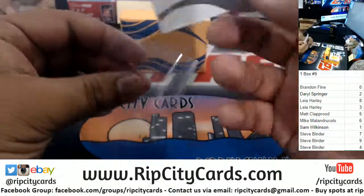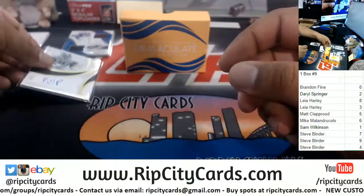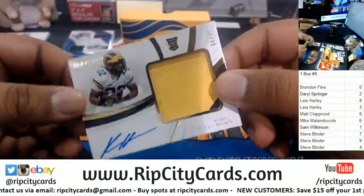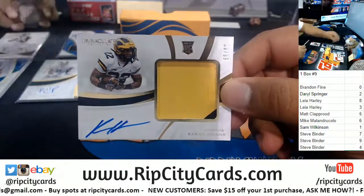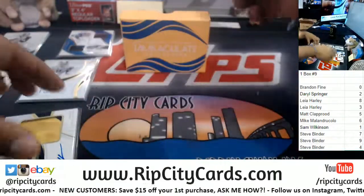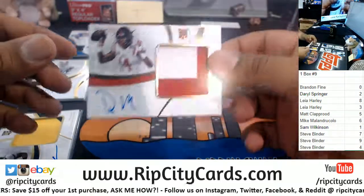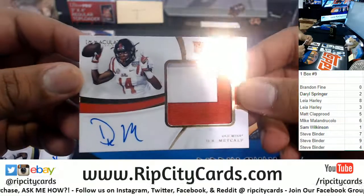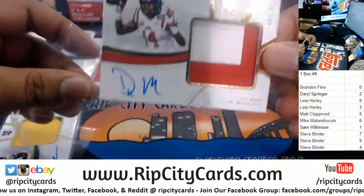We got a nice Dolphin here — to the ninth spot, Preston Williams. I think this guy's gonna be a stud, at least I hope so. Coran Higdon to the zero spot — nice two colors on the relic. I'm pretty high on this guy, I think he's gonna be a beast with Russell Wilson. To the three spot — DK Metcalf — two-color relic on card auto, very nice.